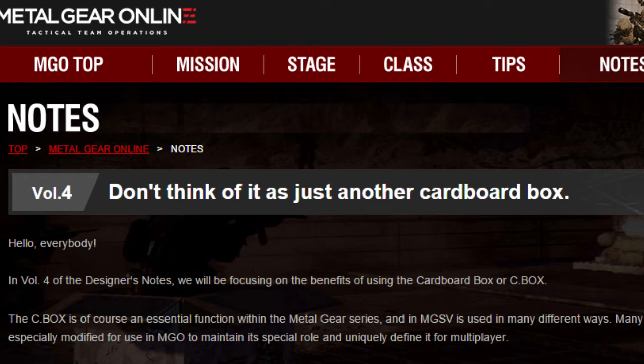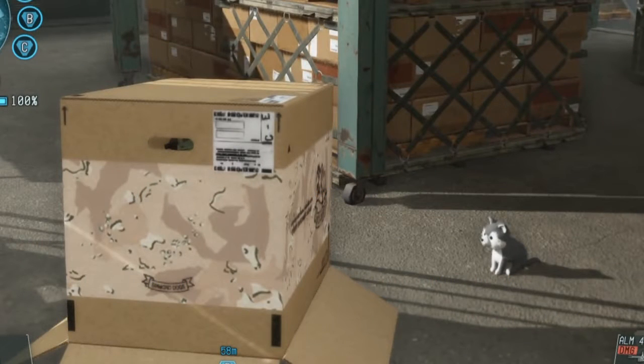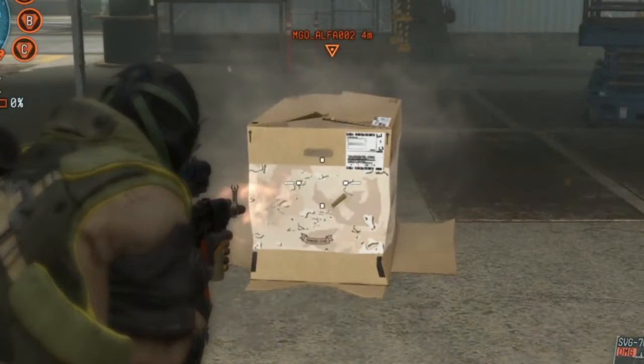As for the recently released Volume 4 of the dev notes, a new functionality has been added to the cardboard box to prevent Fulton traps from triggering. This adds even more versatility to the cardboard box and makes it a must-have item for sneaking up on those pesky campers.